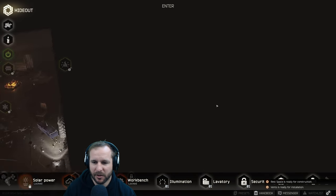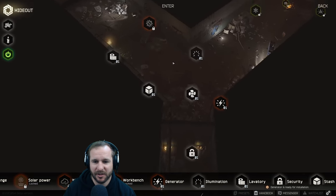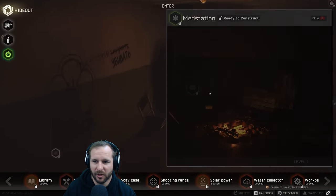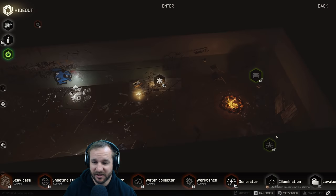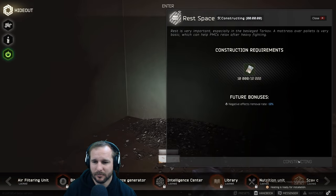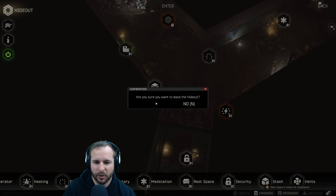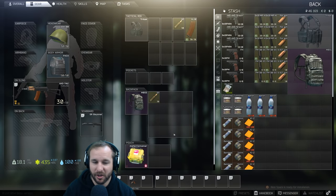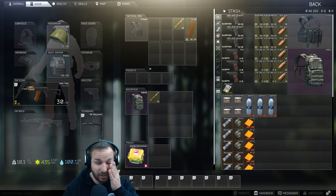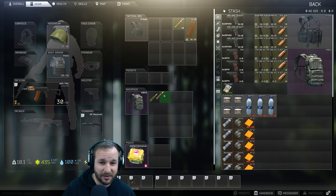We need a car battery and a motor for one upgrade. Fuel is pretty easy to come by and it's cheap on the flea market as well. We're just about blowing all our money which is going to be quite a rough start — I probably wouldn't normally do it like this. We've got 40k left. So for our first raid we're not actually going to focus on getting quests done — we're going to focus on making some money. It's a scary game, it's a hard game.